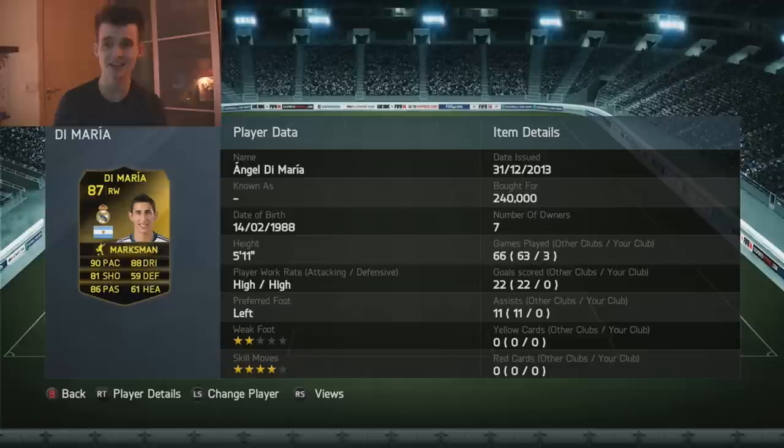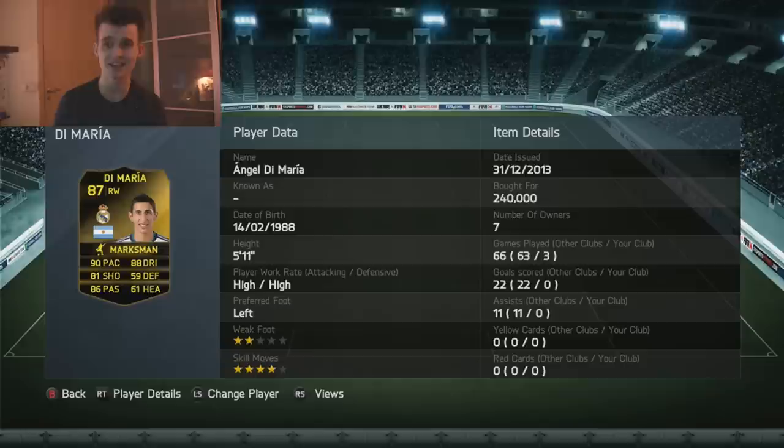Oh, this is so beautiful — Angel Di Maria in form! 87 rated overall, 90 pace, 81 shooting, 86 passing, 88 dribbling, 4-star skill, 2-star weak foot, high/high work rate. I got him for over 240,000 coins.